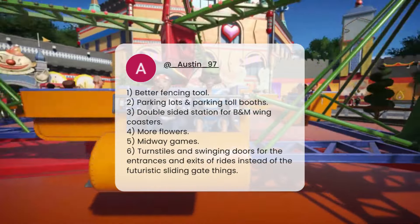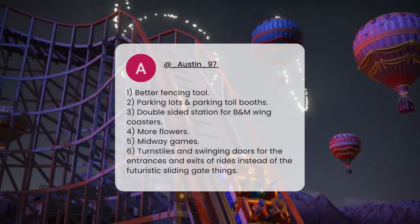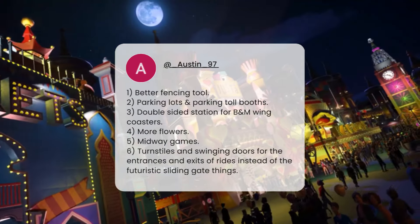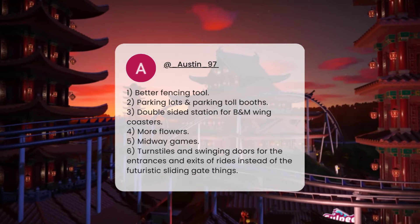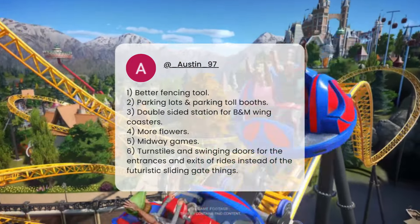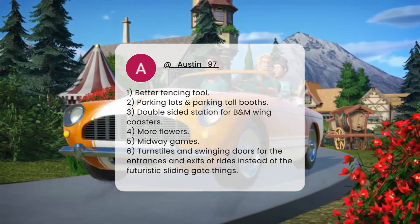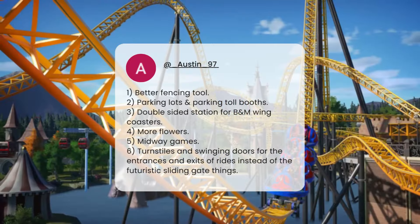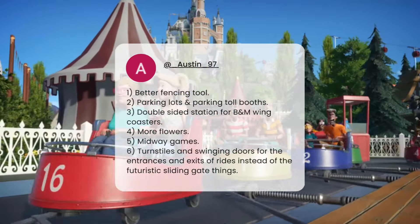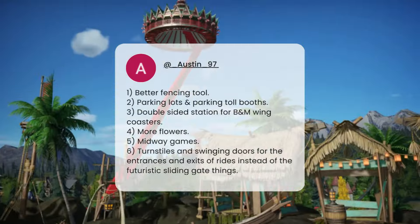Austin97 wants a better fencing tool, parking lots and parking toll booths, double-sided stations for B&M wing coasters, more flowers, midway games, and turnstiles and swinging doors for ride entrances and exits instead of the futuristic sliding gate things. I agree with all of these. Parking lots and toll booths link back to what we said about guest transport to parks. Double-sided stations — even just generally, not only for B&Ms — would be good for throughput, or even continuous loading stations like on some modern rides. And yeah, give us different options for the entrance gates, or at least let us toggle them on and off and build our own.